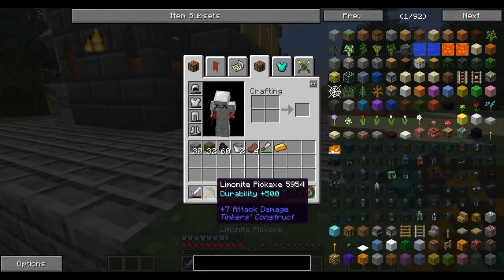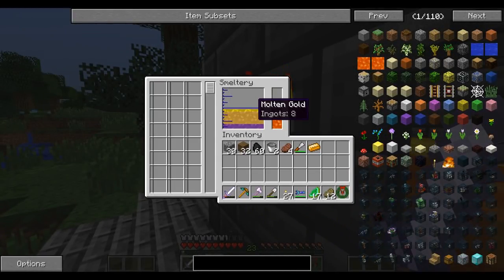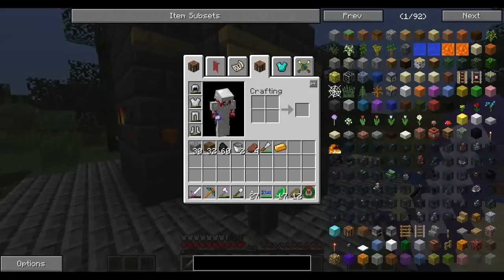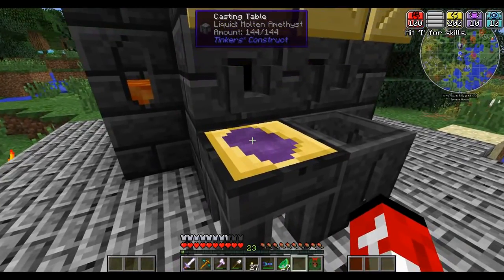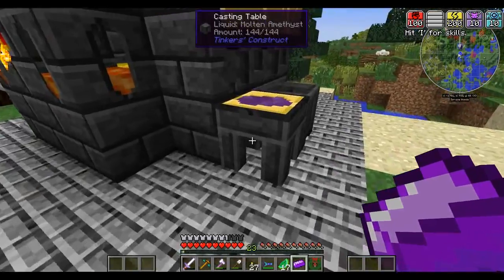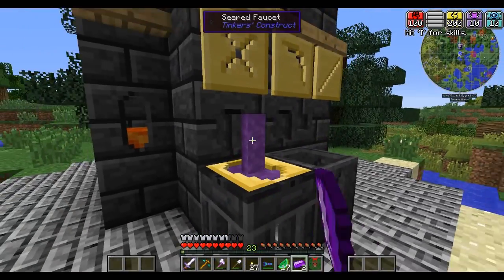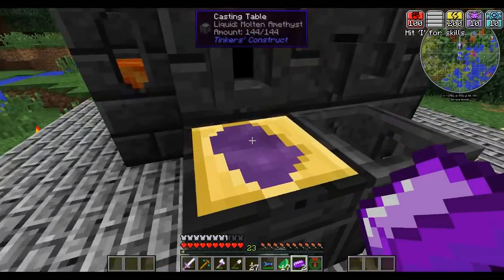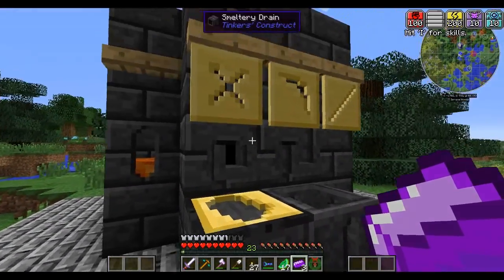I got the limonite pickaxe and put some diamonds on it because I was breaking it in seconds. The amethyst smelting is done — 26 amethyst, let's go. So we need four just for the sword, so we should be good. We might actually be able to make that armor set — I was worried about the sapphire, but I have a good bit of diamonds, I think like 11 or 12, which might be enough.